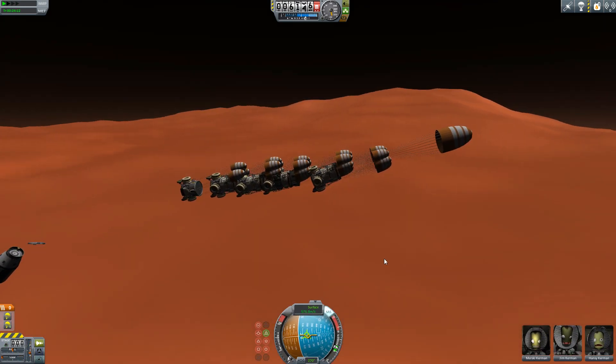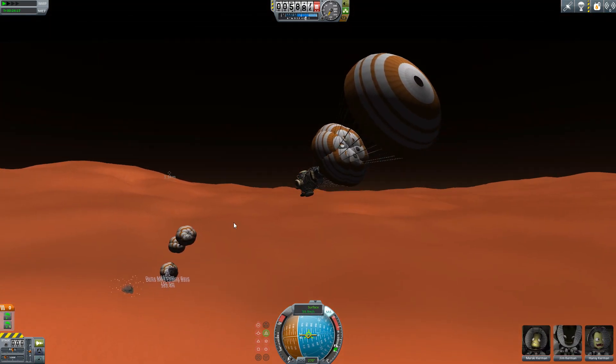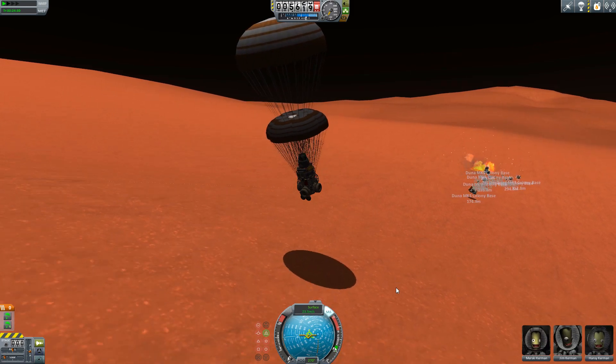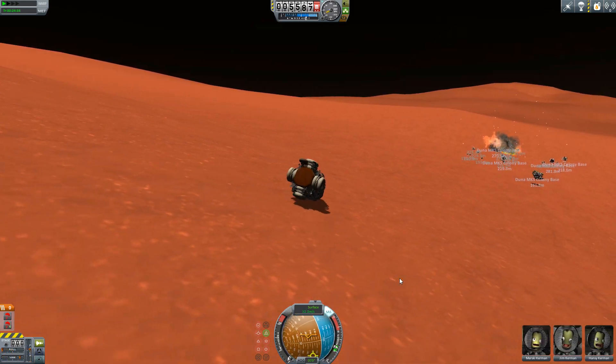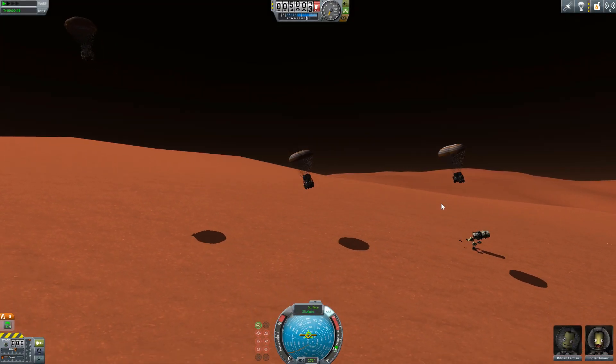All of the parts in MKS come in orbital and surface varieties with some slight differences in the equipment, in addition to the obvious visual differences. You can read about this in the help files. Now as I've indicated, MKS is really quite a complex mod and you'll want to read the tutorials on the mod's GitHub site to figure out how it works.